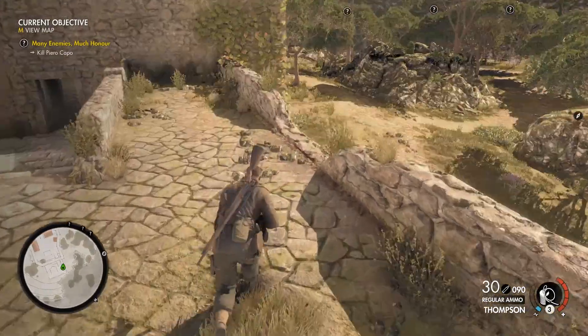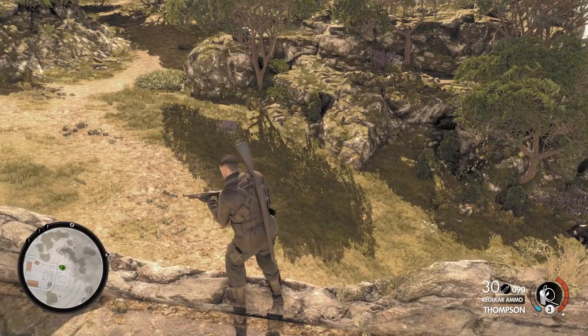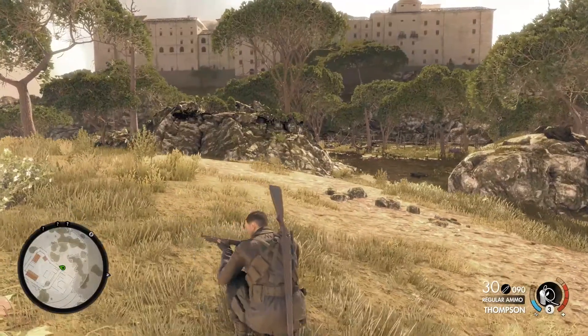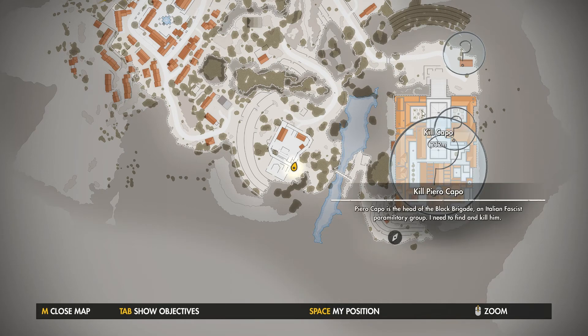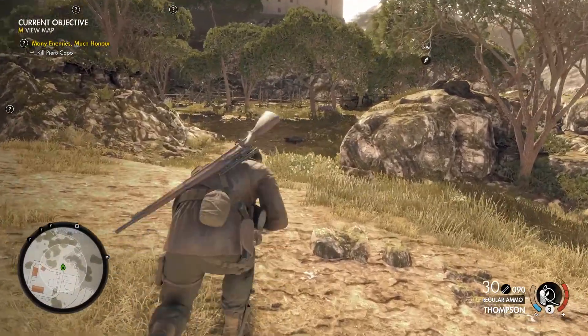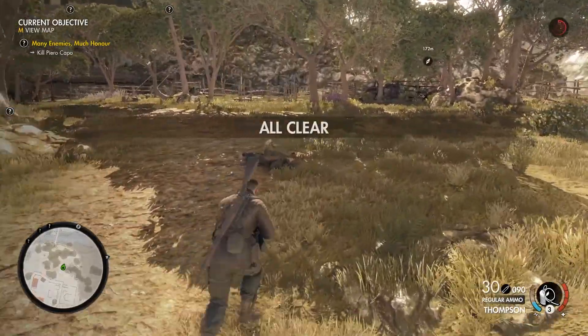Ladies and gentlemen, welcome back to Tanks Gaming, today again with another Sniper Elite 4 video. I did realize — ouch, that was too high of a drop. I did check the map and I decided to go over this bridge and destroy this gun first, and then enter from back here and go through this area. I think that's the smartest choice, maybe not — maybe it's the worst thing I could have done, but anyway that's the way I'm going to try to do it.